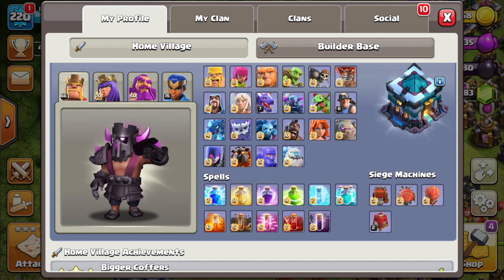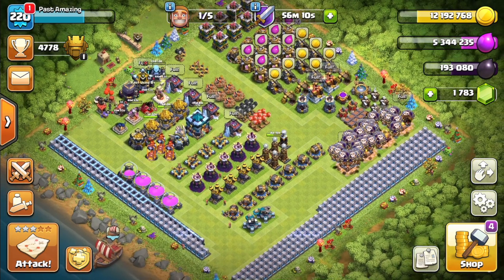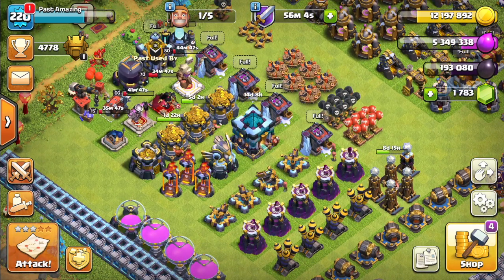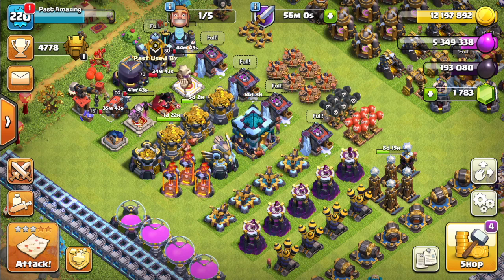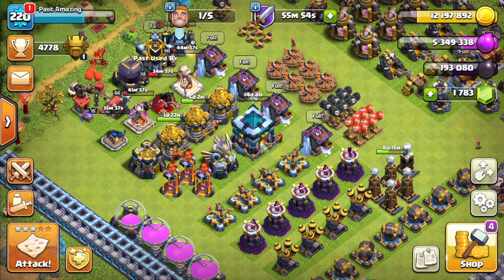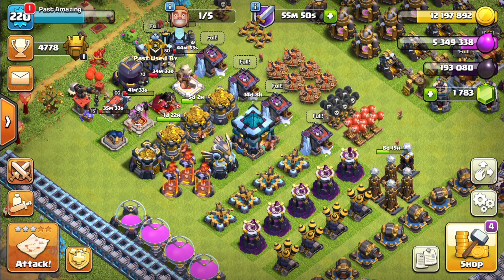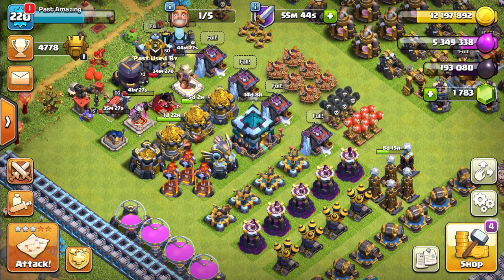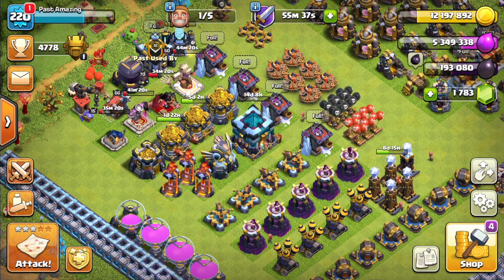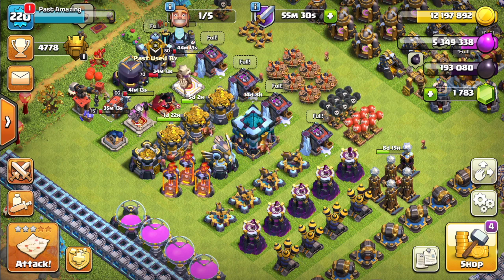Everything else is maxed now including the jump spell, except for the dragon and the miner — both of which I don't really use that often. So as far as I'm concerned, everything is basically maxed out. I'm loving the gold pass perks, especially the 10% builder boost. That's going to be it for this video — I know it was pretty short with just one attack, but this was the start of the new season and I wanted to buy the gold pass for you guys. I'll try to do more videos with more attacks — maybe a marathon — but for now, thanks for watching, see you guys later!